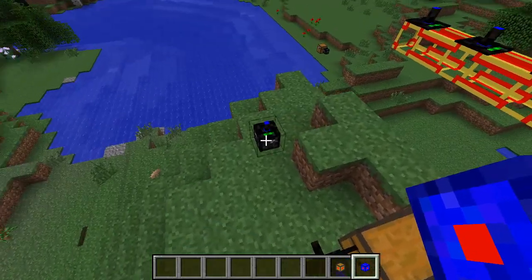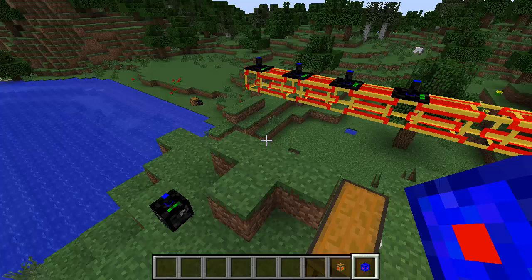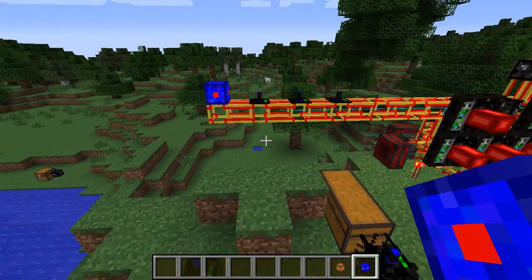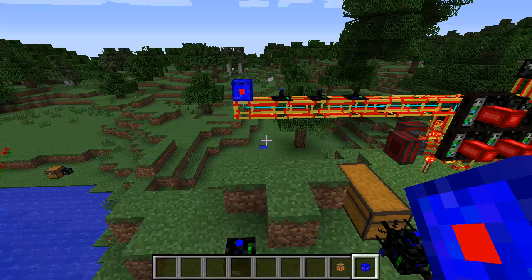I'm going to place this robot on this station here and the first thing it does is to look for another station that will provide power. That's one of the new mechanics that is now implemented in the development version of BuildCraft 6.1. Robots will consume power and they will look for stations connected to these pipes to get it.